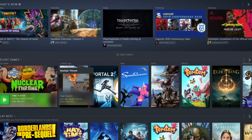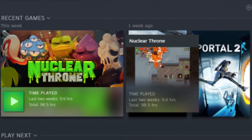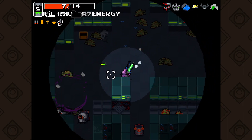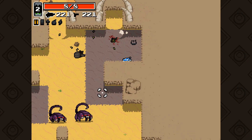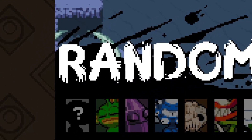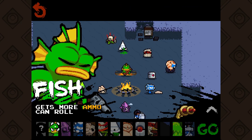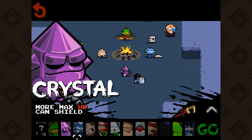I say recently, but it's been about three to four months. Either way, this is a roguelike where you try to reach the Nuclear Throne. It starts you off with two characters, and as you go further into the world, different characters will unlock. Each character has a different ability to help you make it to the throne.